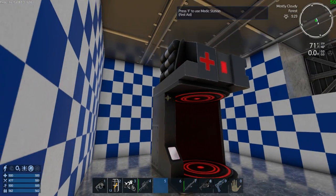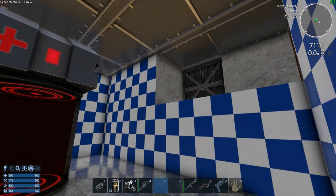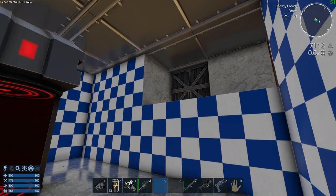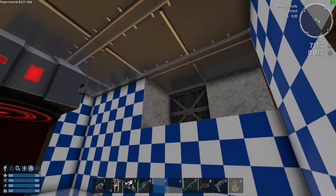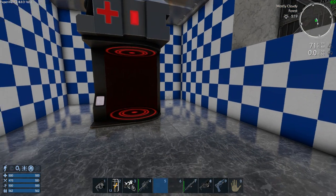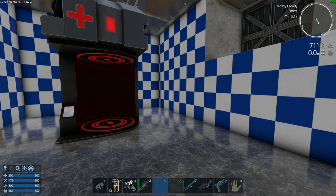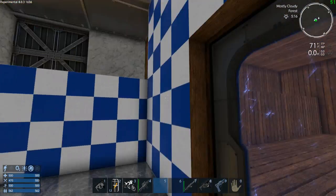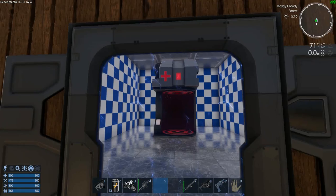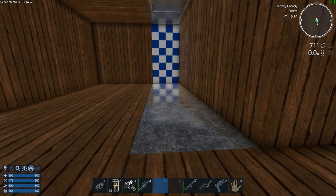We've got first aid — we can heal ourselves. I'm highly considering sticking a small crate up there and putting my medical supplies there. It would be cool if I had the room to put another food processor in here and then craft all my medical supplies there too.